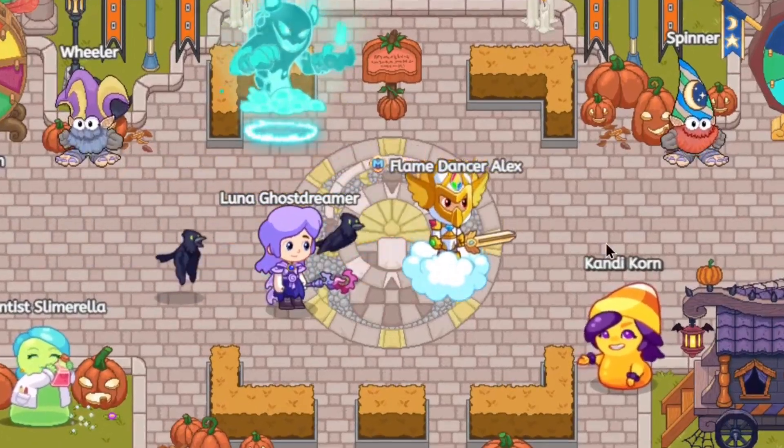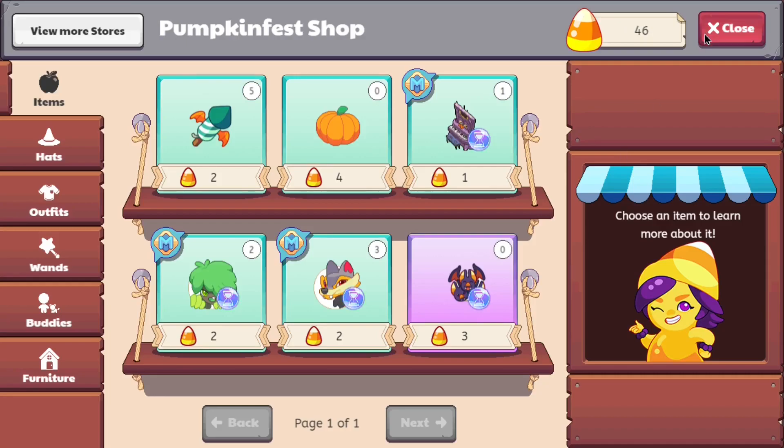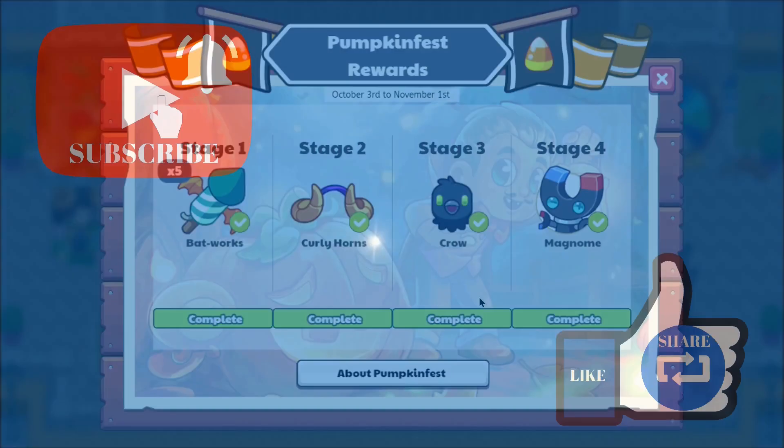As many of you wonderful wizards know, Pumpkin Fest had dropped into Prodigy a few days ago. It is currently the 9th, and Pumpkin Fest dropped in on the 3rd, meaning it's officially been 6 days since Pumpkin Fest was dropped into Prodigy.